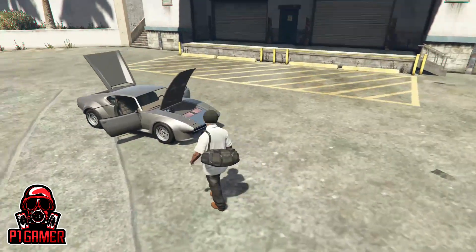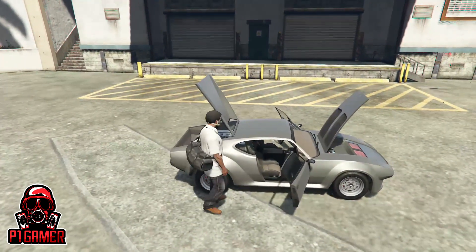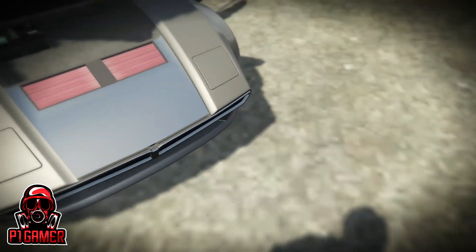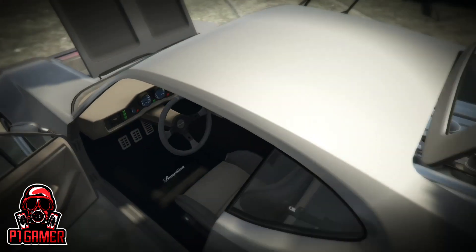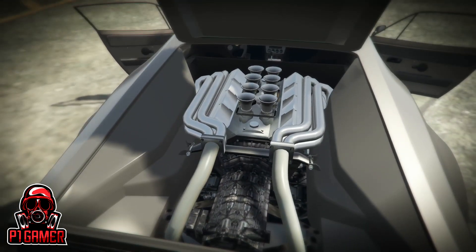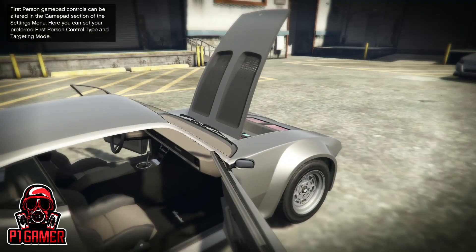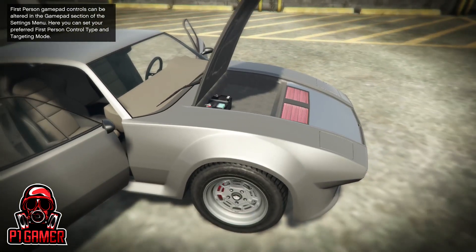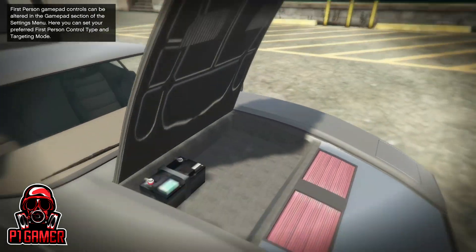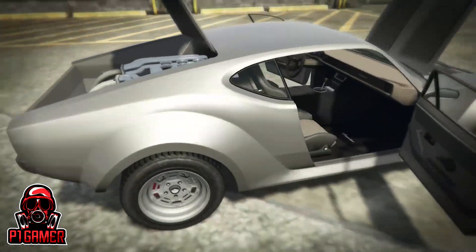Here's the car right here — this is the plane car which is the Lampadati Viseris. Now this car is lit, okay — it's got most everything that we need. This is also based off the car called the De Tomaso Pantera. This car's got everything you want from beginning to end.